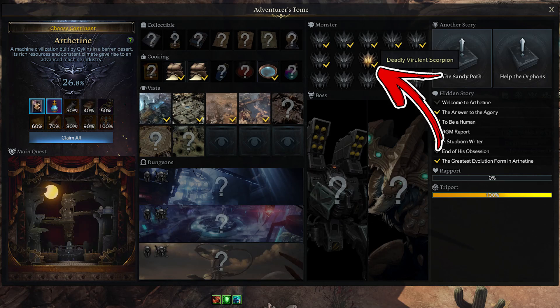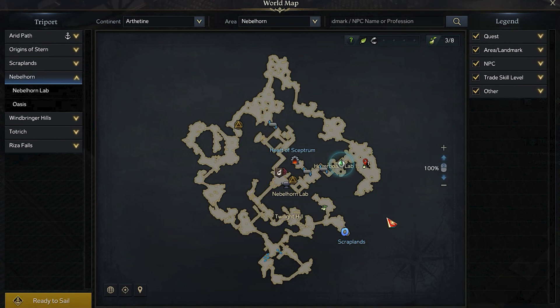In the Arthetania continent, the 8th monster tag name is Deadly Virulent Scorpion. In order to find it, you have to visit the Nebelhorn area. Start from its central side, where the Nebelhorn lab triport can be found.